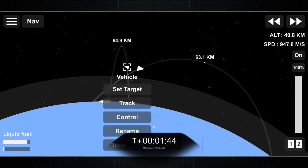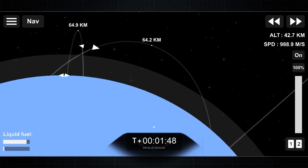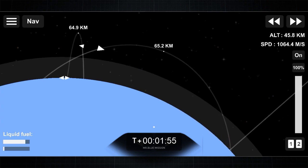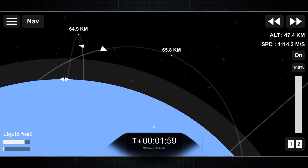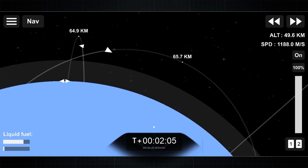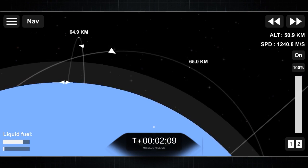During separation, the booster still has so much vertical velocity, so the vehicle is coasting into apogee and then starting to fall back to Earth. Today's mission is a dedicated launch of Starship for the Mr. Blue mission, to deliver the payload to the lunar surface.